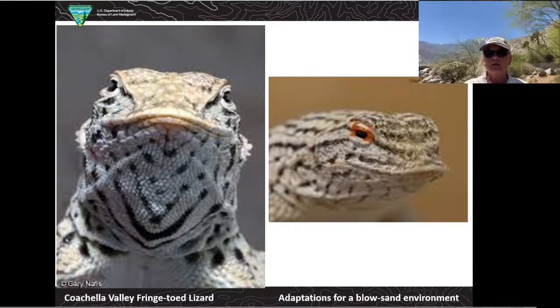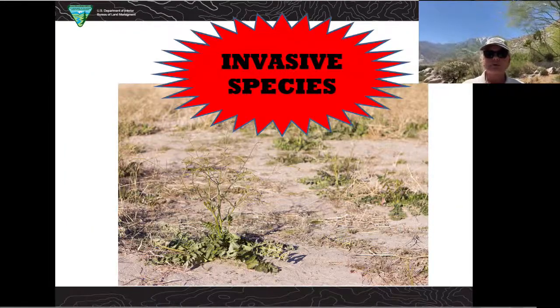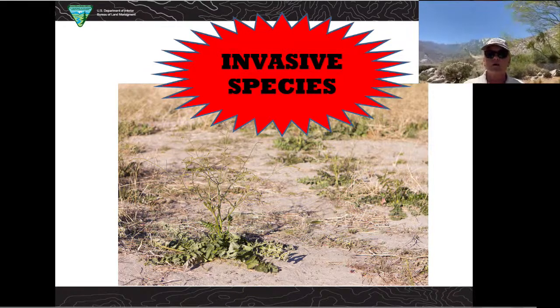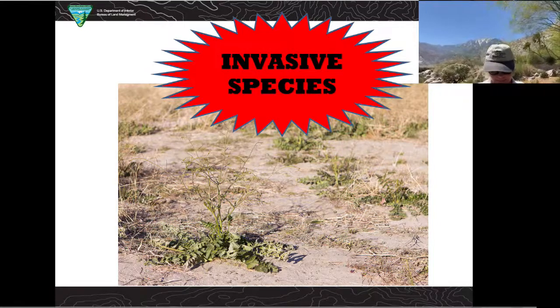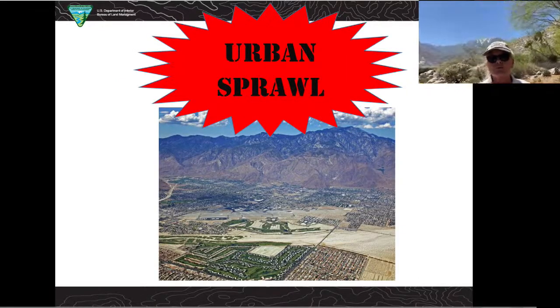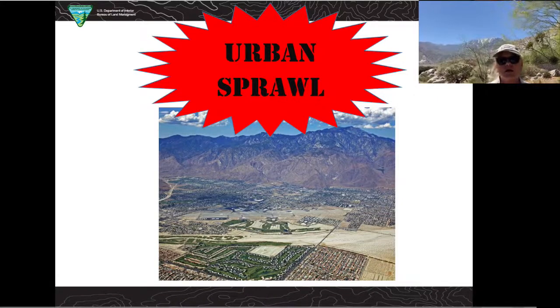Both of these species are endangered. The Coachella Valley Milk Vetch is affected due to invasive species — other plants like weeds have invaded its territory, so a way we can help is to remove those weeds. You can do that at home by removing weeds in your yard and growing plants that are naturally native. For the Coachella Valley Fringetoed Lizard, the cause of its endangered status is human impact through urban sprawl — more schools, homes, malls, roads, and shopping centers that invade their habitat. The Endangered Species Act gives us direction on planning and protecting areas where the Fringetoed Lizard needs to live.